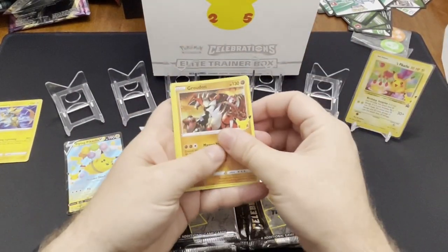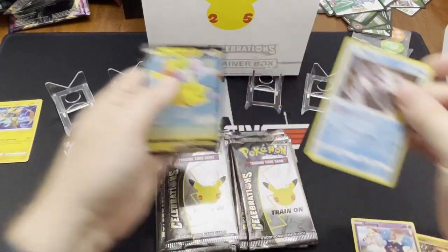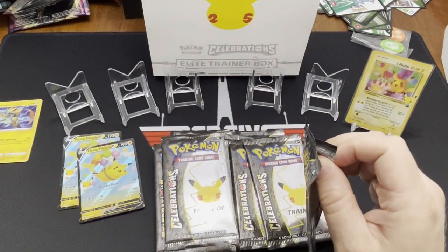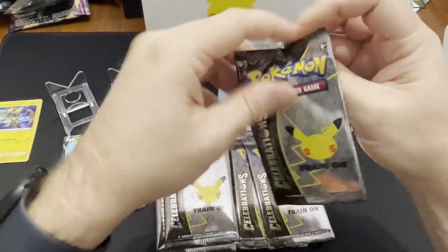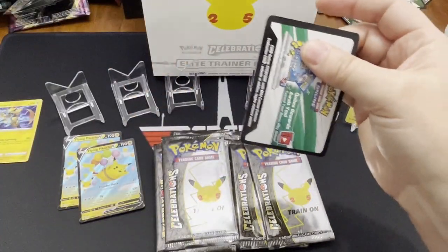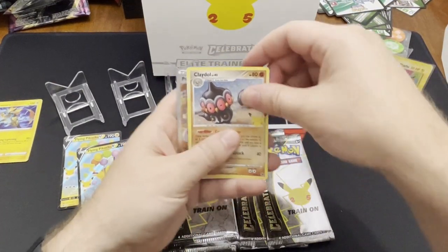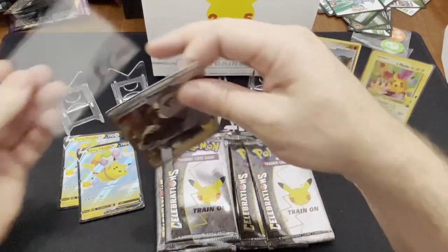Okay. Groudon — very nice Groudon. Cosmog. Palkia and Flying Pikachu. All right. My voice is doing okay now. Do you think we should get some more of these and keep trying for some of the good stuff? Maybe. There's a clay doll — now I know that's relatively rare. And then there's a full art Professor's Research — I think that's relatively rare as well.